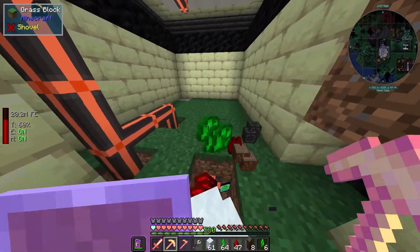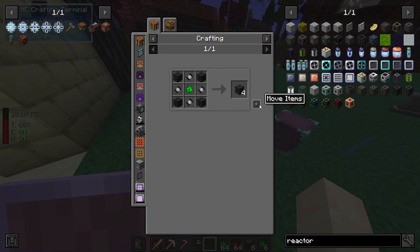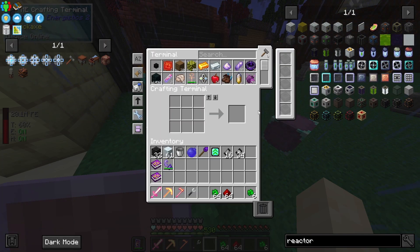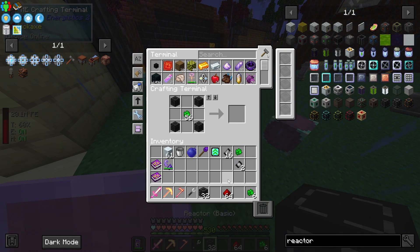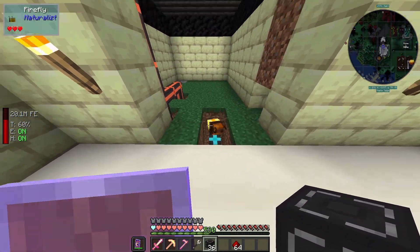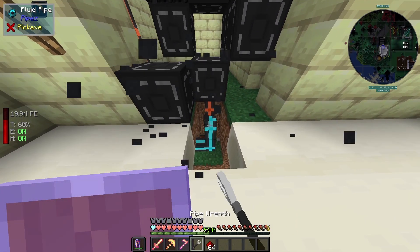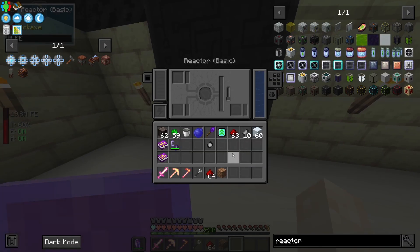To start off, we're going to need to take this and then we want to go for the higher tier version. Let's put those there, put some uraninite, put the blocks — boom. There we go. Now we just place this here, and voila, we have the basic reactor. We just put these in here and boom, it's going to start generating one million power.